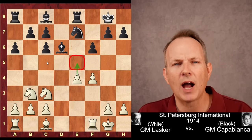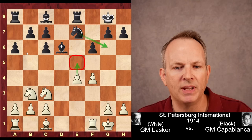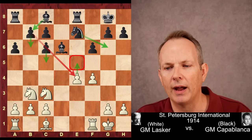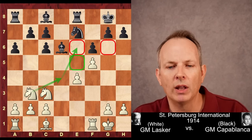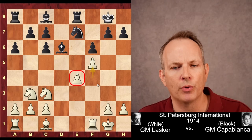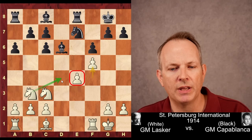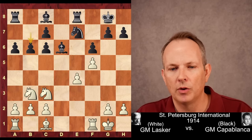F6 is played. What Capablanca wants to do is play the Knight to G6, and if F5 is played, jump into E5 with the Knight, then play B6, Bishop B7, and C5 so the bishop is powerful on that diagonal. But Lasker's next move cuts across this entire idea — he plays F5. Now the Knight cannot get into the G6 square. A lot of people at the time were critical of this move, as his majority is now a bit crippled. But the deeper strategic concept Lasker knows is that his Knight is aiming right for the E6 square, and playing F5 gets that square.